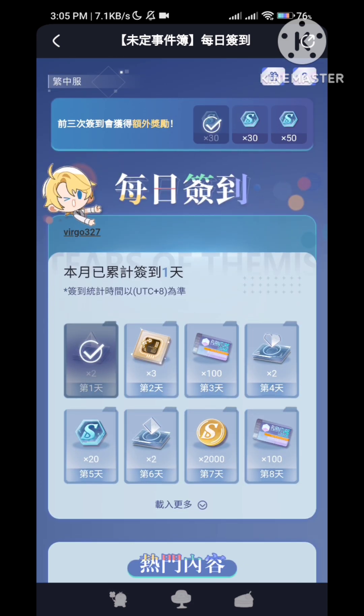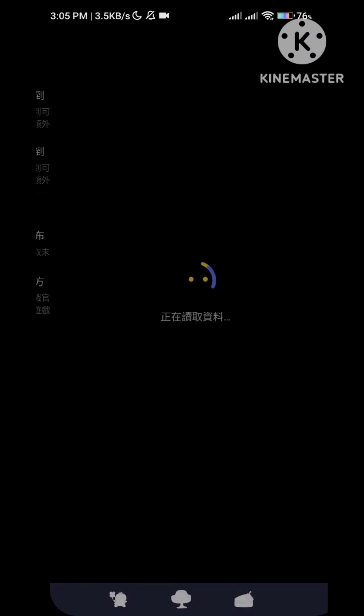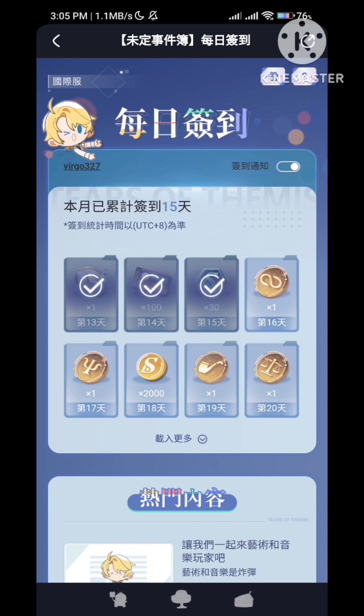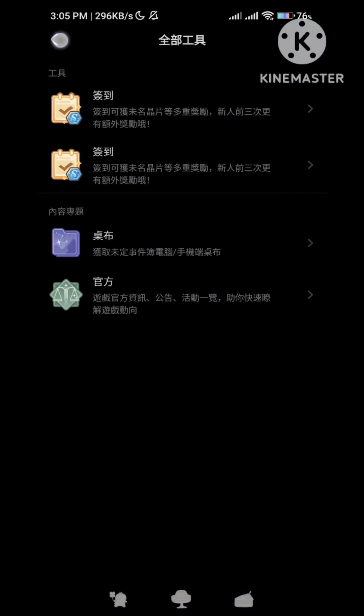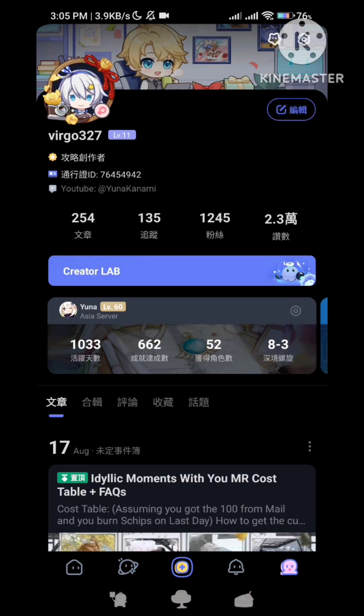Later on, if you check in regularly, you won't be seeing that bonus anymore. That's how you distinguish which one is Taiwan server and which one is global server. When you see this one, even if you can't read it, you can see the last two words — that means CN server. So this is Traditional CN server, while the first one is the global server.